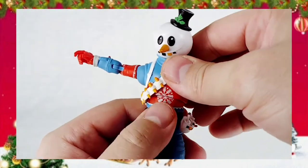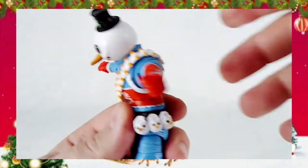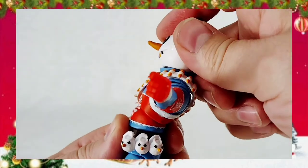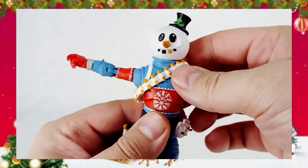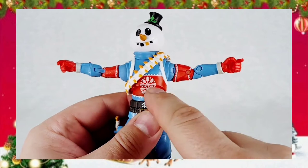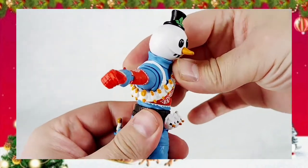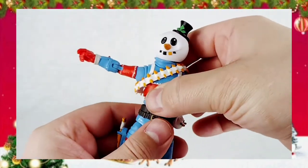Now he has a dumbbell joint here in the waist so that he can crunch forward. He can crunch back fairly well. I like how they kept the paint of the snowflake going so that when it goes back, it looks a little weird, but you don't get just like a blank red spot in there. And he has a waist twist — he can twist at the dumbbell joint, but he can also twist at his waist as well.